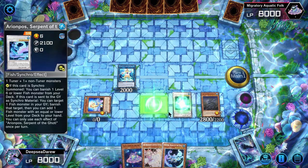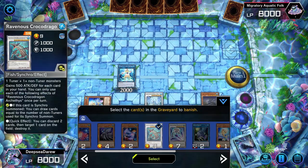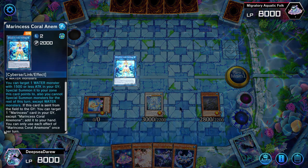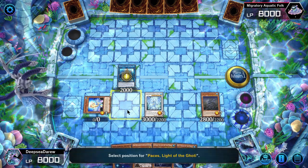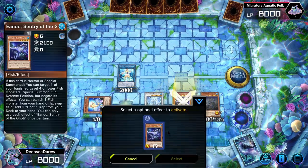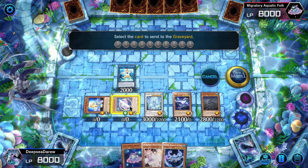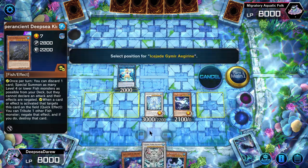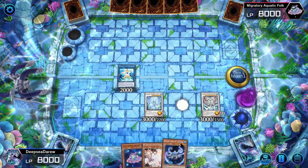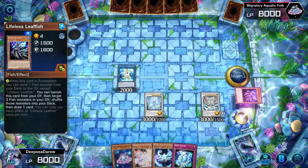We synchro summon into Dragite using Arian Posts. Arian Posts hits the graveyard and we banish Croco Dragon. We add Enoch to hand using Marince's Coral Anemone, then special summon Pacies from the graveyard. Pacies then special summons Enoch. Enoch, when special summoned, lets us special summon a level four fish from the banish zone — we bring back Pacies. Using Pacies, the level one fish, and Coelacanth, we synchro summon into Ice Shade Jameer. We then banish Enoch to add Goatee Cosmos to hand. To put more fish in our banish zone, we banish Leaf Fish to shuffle three fish back into the deck.